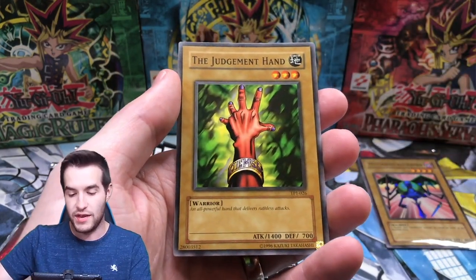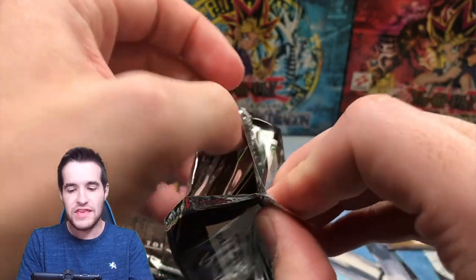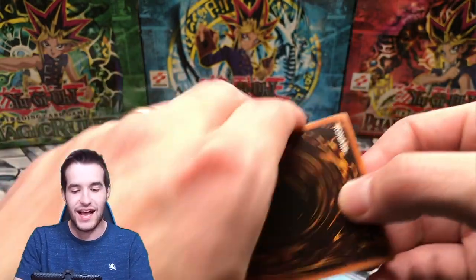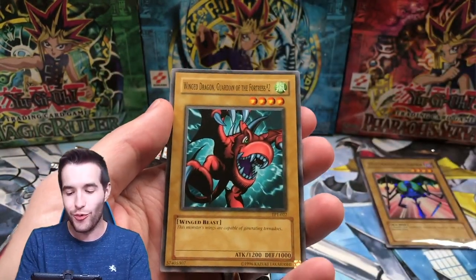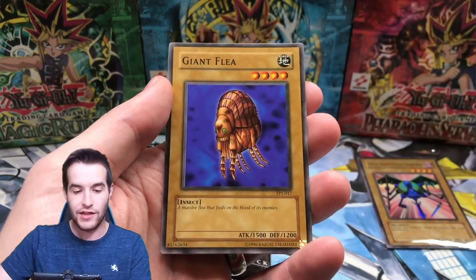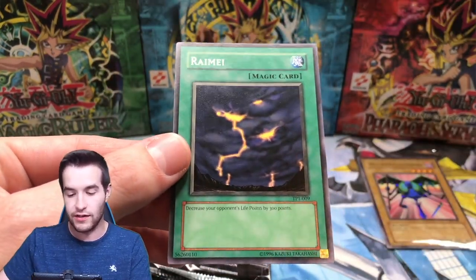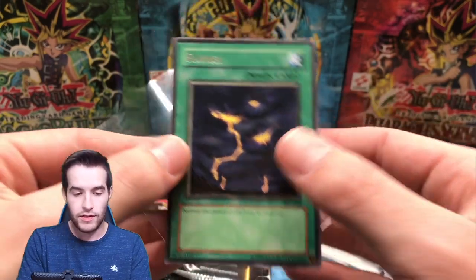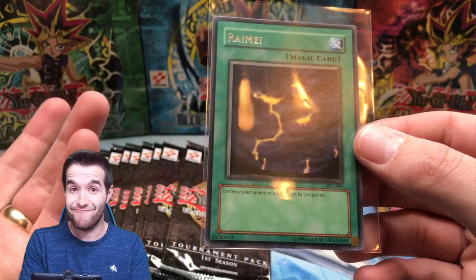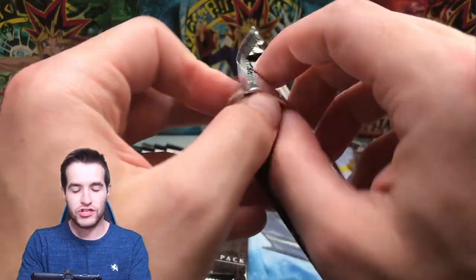Statue of the Easter Island and the Judgment Hand. We got the 1850 Mechanical Chaser - it was an absolute legend at the time because 1850 was the highest four-star attack. It's hilarious - one in 108 packs just for a vanilla beater. Winged Dragon Guardian of the Fortress, Giant Flea. Oh - Raime! That's a cool one. The centering on the rares has gotten a lot better since the first one. Raime lets us inflict 300 damage to our opponent - not quite Sparks but pretty good.